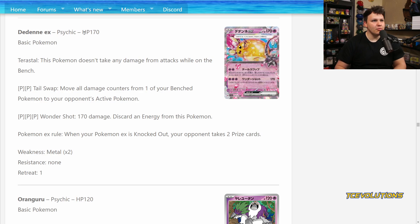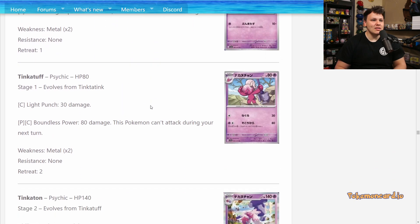The Demi EX is a Terastal Pokémon, so it can't be hit while it's on the bench from your opponent's attacks. 170 HP. For Psychic Psychic, Tail Swap moves all damage from one of your bench Pokémon to your opponent's active Pokémon. Pretty good attack actually. Could be a cool 1-of addition in a Gardevoir EX deck. With only 170 HP you're probably giving up two prize cards on your next turn, but you completely negate the damage your opponent did on their last turn — especially in a deck where your opponent has to utilize resources to do damage each turn.